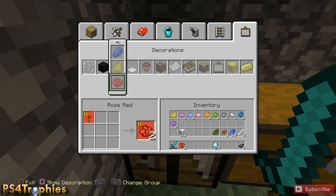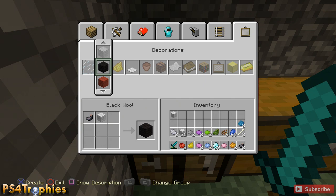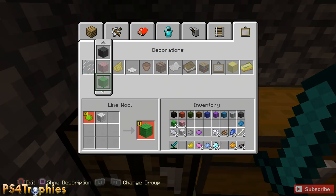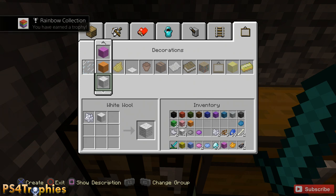Now you just need to go and craft the wool. You've got black, red, and all 16 different colors — just scroll down through the list and you should have all the necessary supplies to craft each one. You can also get this by joining someone else's game who already has all the colors — just pick them up, place them on the ground, break them apart with your pickaxe, and picking them up will count toward the trophy.